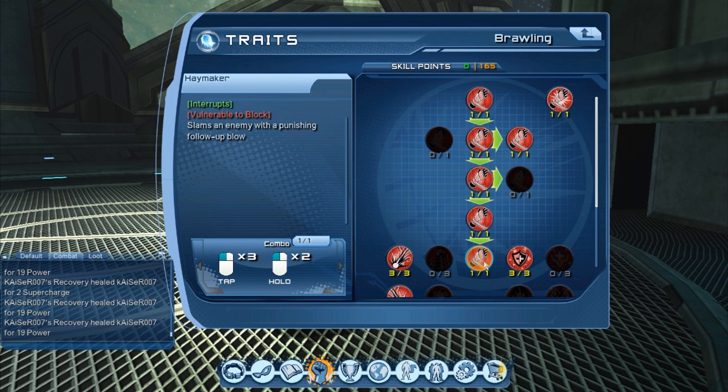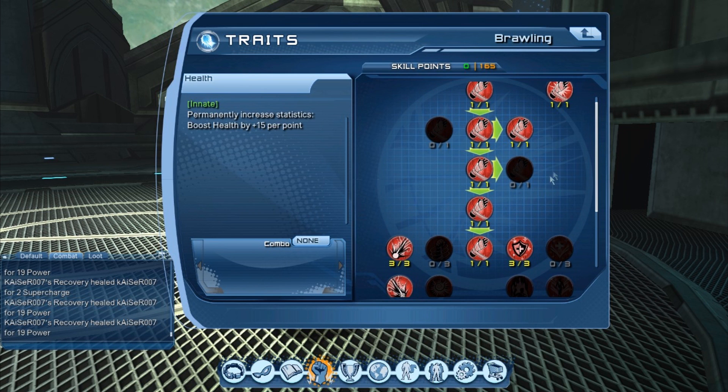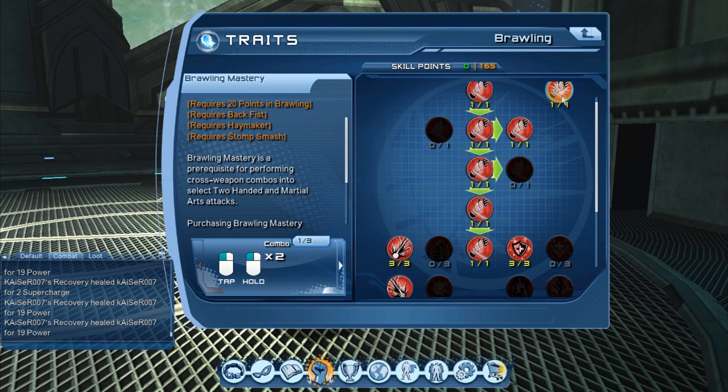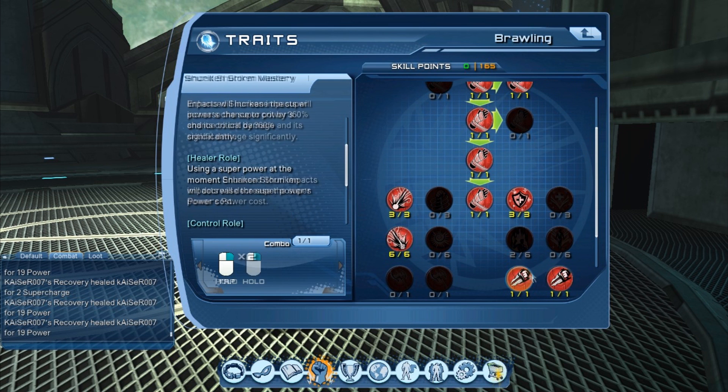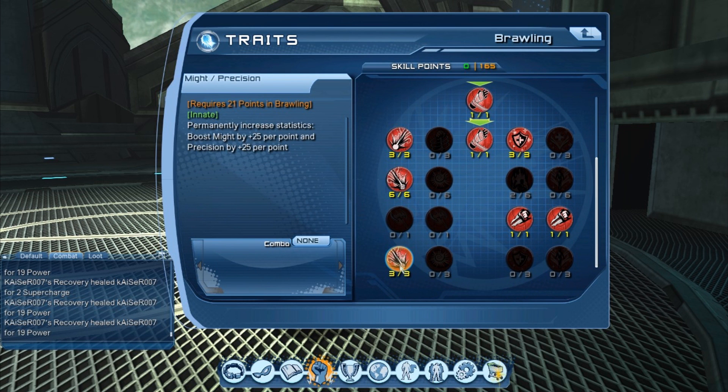So we get Backfist and Haymaker. Then we need to spend 20 points, so we start getting the innates. We first go for critical attack damage and critical attack chance innates, then we go for the second row of innates and get Might, then we go for the first row of innates and get Health — until we reach 20 points and are able to unlock the Brawling mastery. Once we can get the Brawling mastery, we can also get the combos and the third row of innates, which are the most powerful.